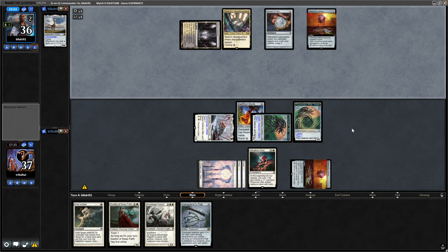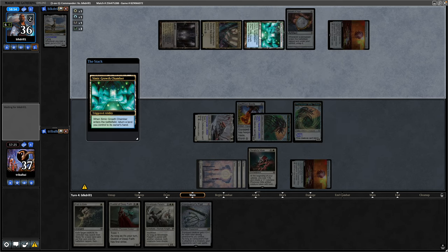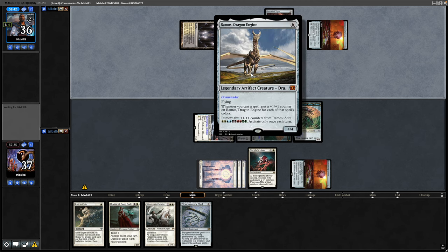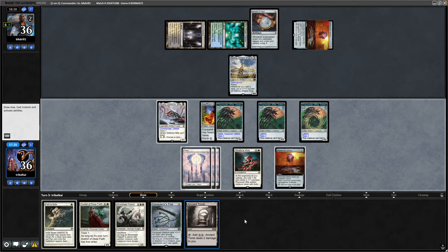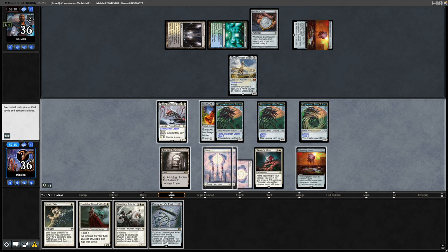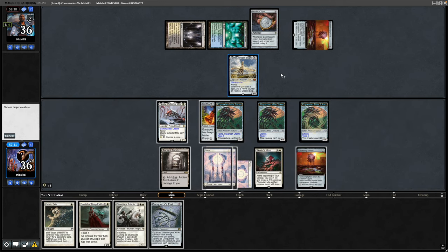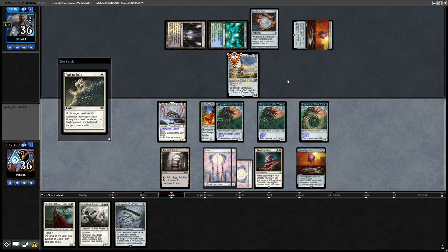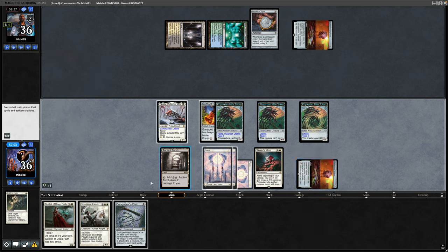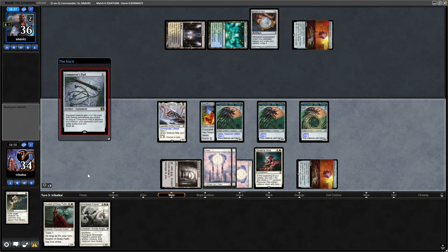Our opponent taps down a bunch of mana and gets down a Simic Growth Chamber, which untaps to the Amulet of Vigor and they tap it down again — got a bunch of mana floating. There we see the Ramos Dragon Engine. Ancient Tomb gives us a decent amount of ramp. We have to go for the Path to Exile onto our opponent's Ramos Dragon Engine to get it out of the way. They will get into an untapped land thanks to the Amulet of Vigor, but we can now go for triple white. Let's go Conqueror's Flail so that we can guarantee our opponent isn't going to do anything to us.